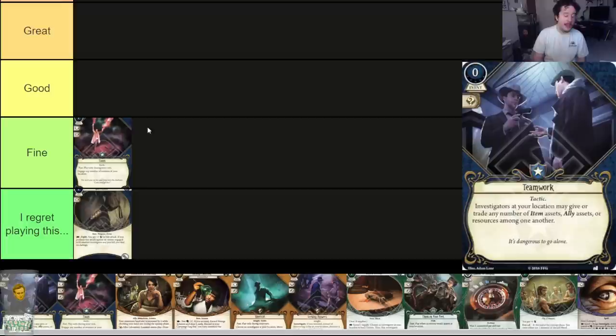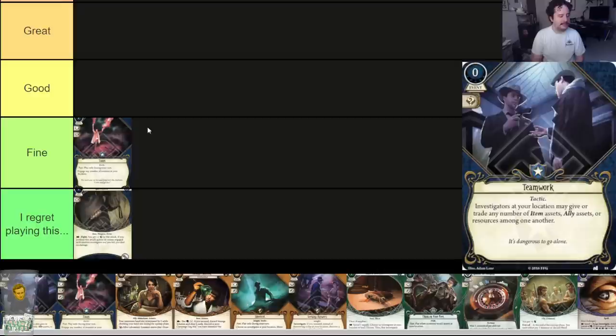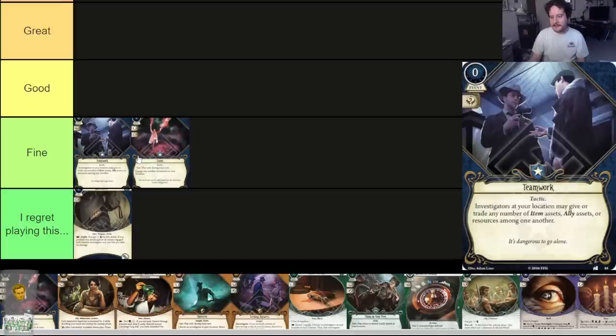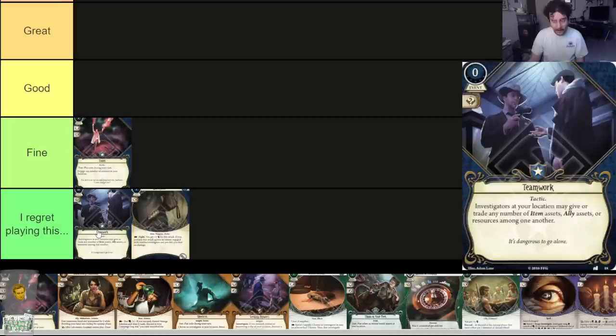Teamwork — investigate your location, then give or trade any number of item assets, ally assets, or resources among investigators at your location. This is what we call a meme card — it's there for the fun and the jokes. I don't think it's on the level of Blackjack though; Teamwork is still just fine. It also commits for a wild, so if you don't want to do the memery you can just use it for that. It's not good by any means, but it's a fun card.